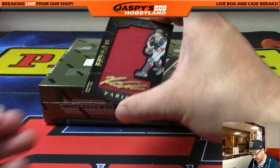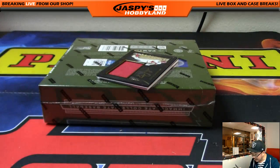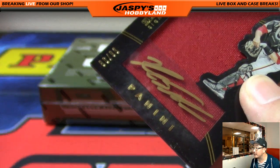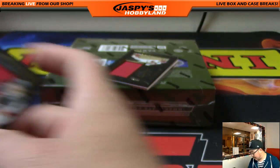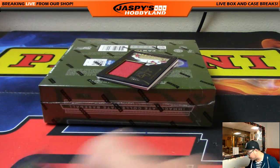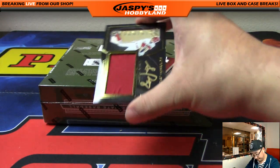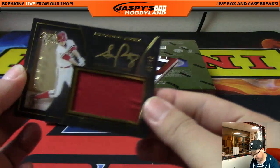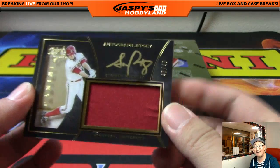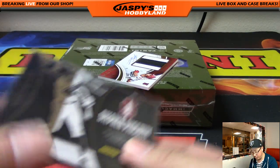Sizable signatures — Kyle Schwarber, jersey and auto, out of 99. 86 out of 99 on that one. You can see the 86. 86 goes to Jeremy 33 with number 86. Out of 49 — Steven Piscotty, jersey auto. 45 out of 49. Number 45 goes out to Scott Cooper — Coop with that one.